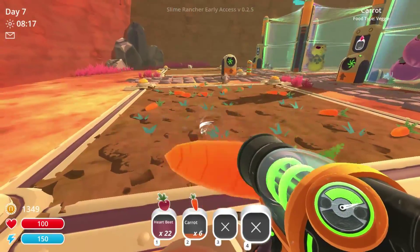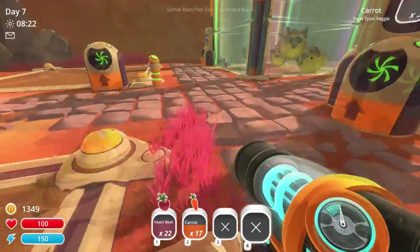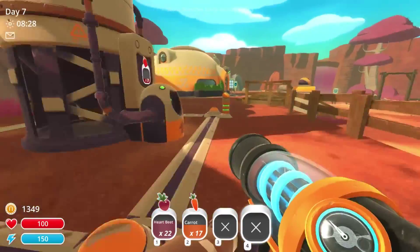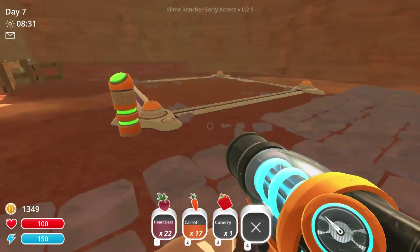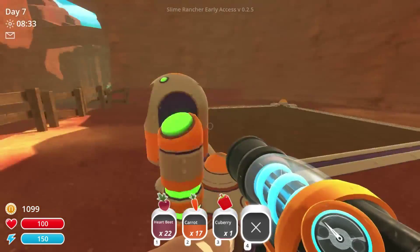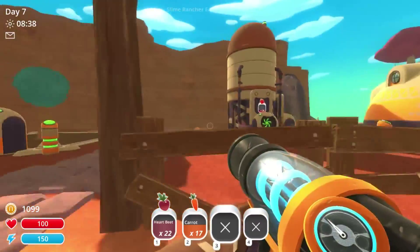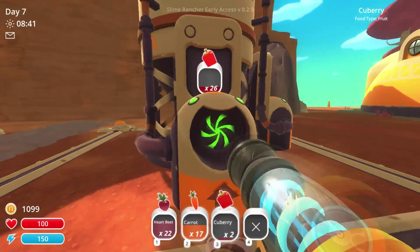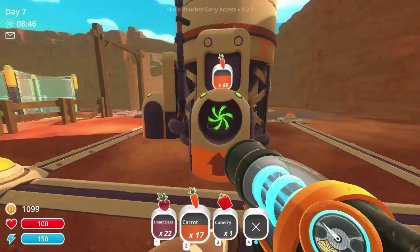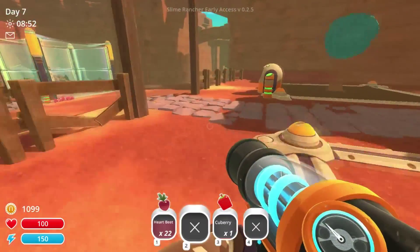Grab these carrots. I thought I had something up here — I totally thought I had a garden up here. No, I don't have any more, so let's purchase that. I think I was playing a different game where I had a garden up here. We're going to suck one more of those square fruits out of it. I only need one. I'm going to put the carrots in here — I almost filled this thing full of carrots, that's funny.